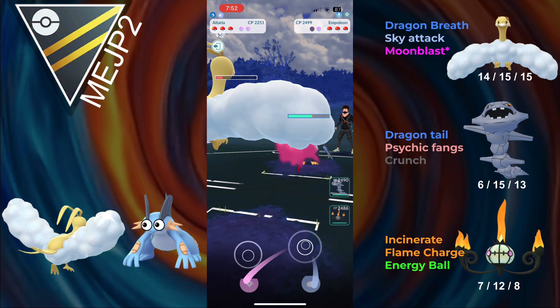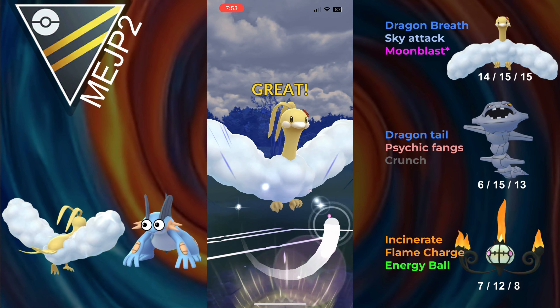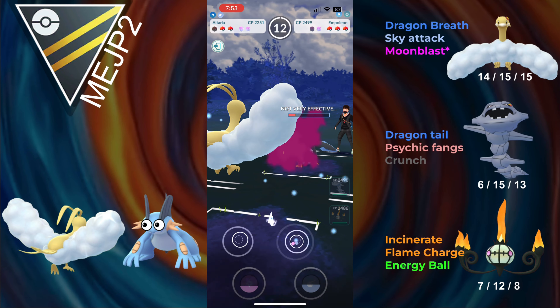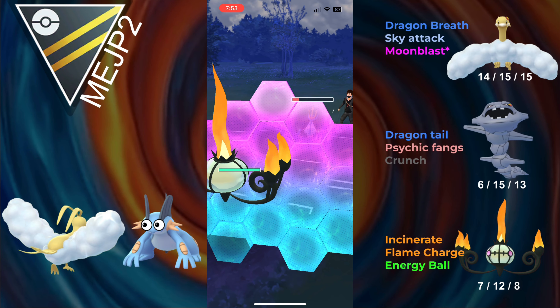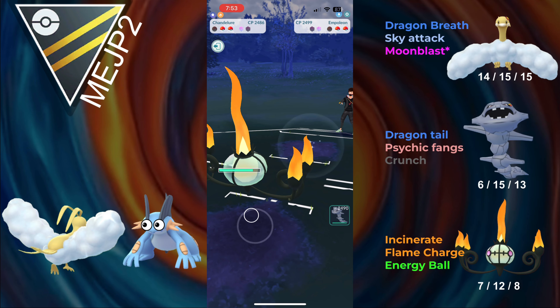The opponent goes for a Drill Peck, and we're not going to take this matchup because they shielded, but we'll be able to make it to a Moonblast. Moonblast gets them quite low. While we do get farmed down, we're able to get a shield from them and give Chandelure basically the perfect farm. The opponent goes for Hydra Cannon, and we're going to be able to just Incinerate and farm them down.